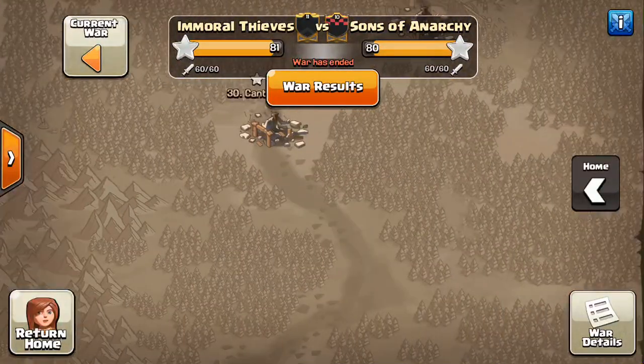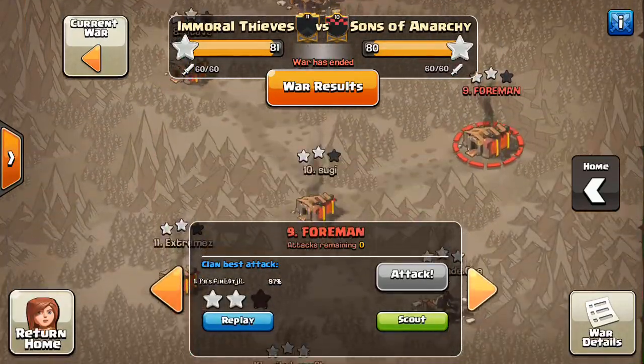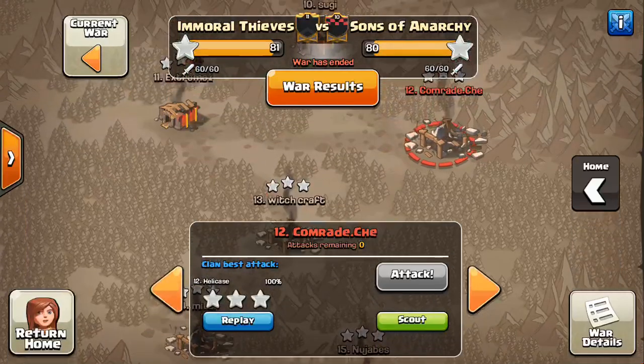Nice attack to Helly Kiss — he was the one that got the Town Hall 10 three-star, so technically you could say he made the difference in the war. It was a great war — good job to both clans. Hope you guys liked the video. For those of you in Town Hall 10, start thinking about maybe some three-star attacks and how you can attempt some of these bases in your wars. I'll have some more exciting content coming out this week to celebrate the holidays and all that stuff. So stay tuned for that — I'll see you guys in the next video. Sactatron out.